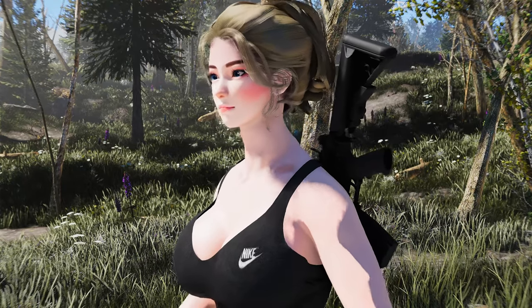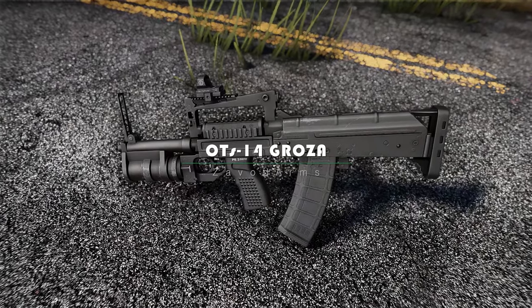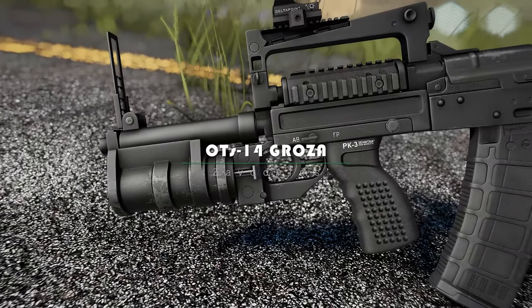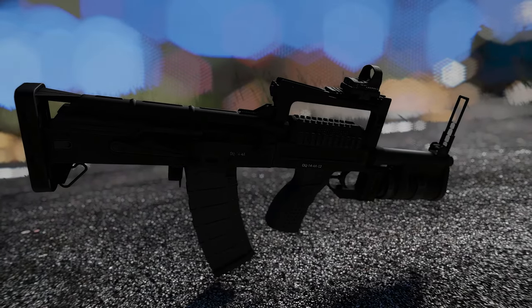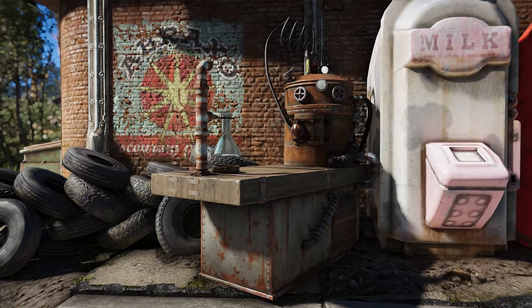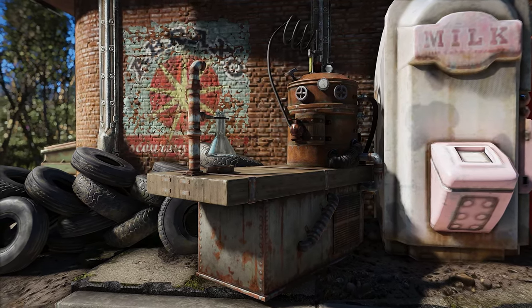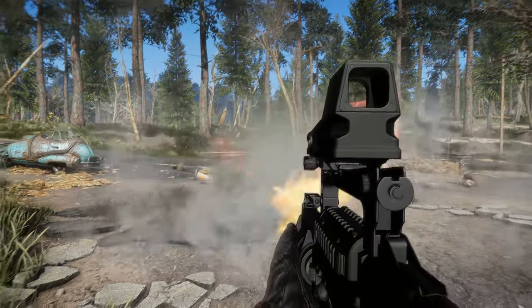Are you ready to take your combat skills to the next level? The OT's 14 Groza Firearm Grenade Launcher Complex is the ultimate weapon for surviving in the Wasteland. This mod adds a fully customizable Groza with custom animations and sounds to the game. Craft it at a chem lab and choose from a variety of mods to suit your play style. Whether you prefer a stealthy approach or a full-on assault, the Groza has got you covered.